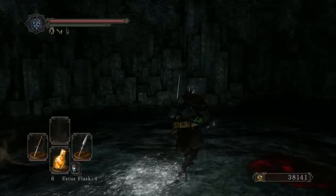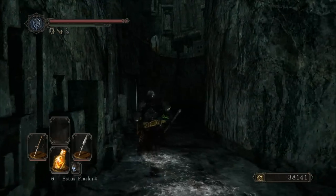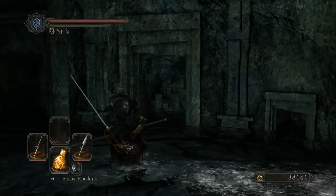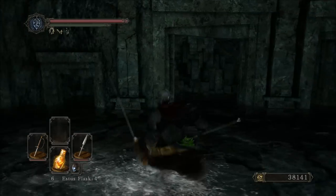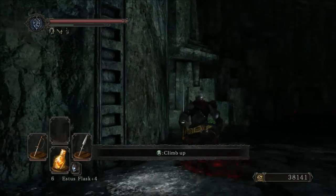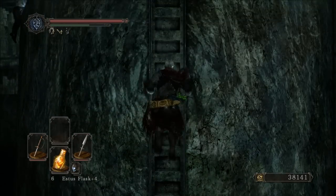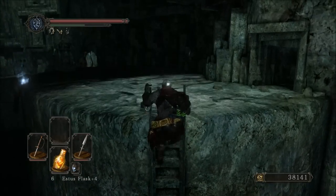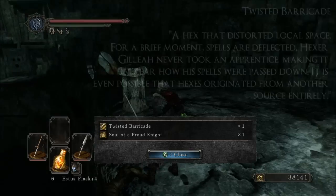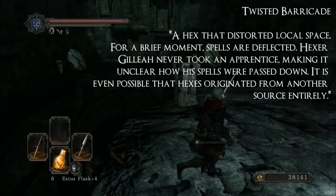Those rats, with a weapon like a spear, are absolute cake. But with some other weapons they might get a hit in, and they do some pretty nasty poison stuff, so just be careful. Some of these doors do have stuff behind them, but it's all simple things like upgrade material and some stored souls. Besides the Gear Max and the Santir's Spear, it's not that bad. Twisted Barricade right there — cool spell.